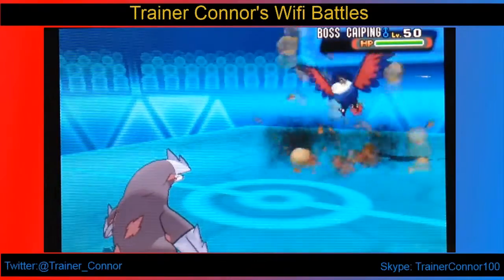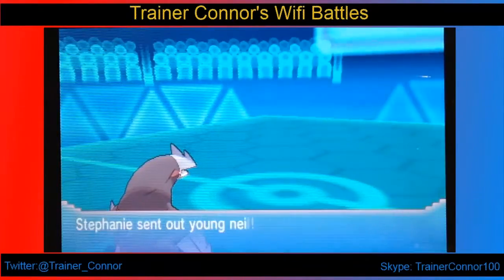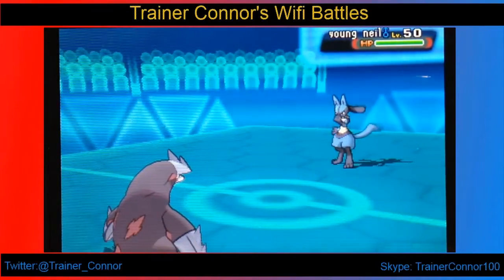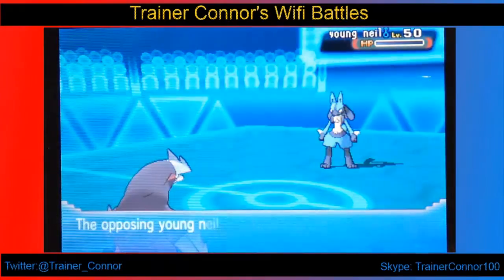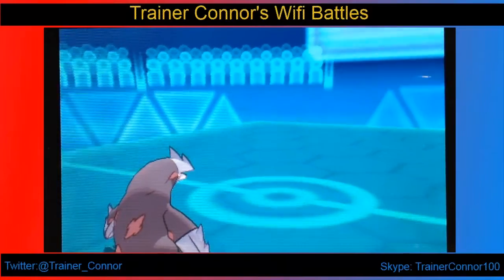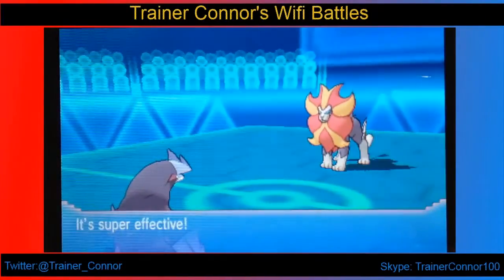That's why I go for Rock Slide and hit the Honchkrow, which I wasn't really expecting. I knocked out her Honchkrow, which is great — if it was a scarfed variant with Sucker Punch and Brave Bird, that would have been a bad look. Fortunately, I have the Assault Vest on this Excadrill set, so I was able to live an Aura Sphere and knock out Lucario. Excadrill is doing really well.